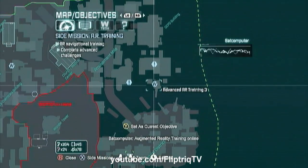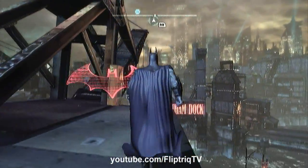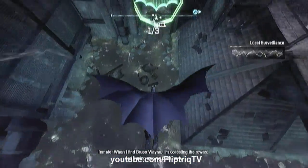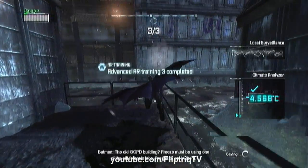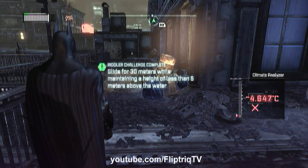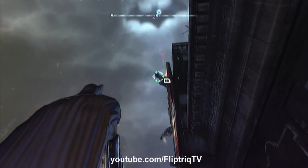Now for the third one — it's on top of that tower here. This one has you dive bombing down, pull back to level yourself out, go through the tunnel, and that'll complete that one. You should end up getting a Riddler challenge completed as well, for gliding 30 meters above the ground. That one took some practice for me — that was a pretty difficult one also.